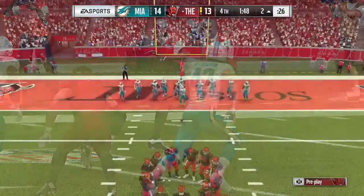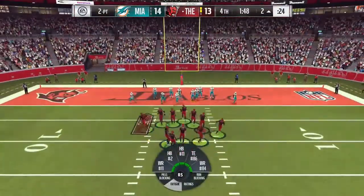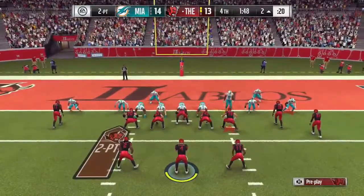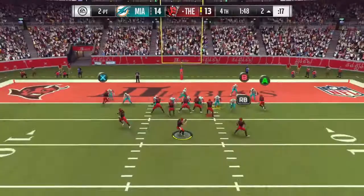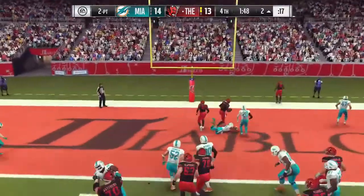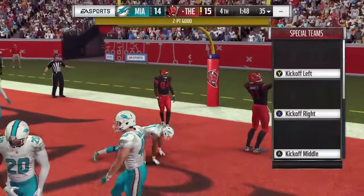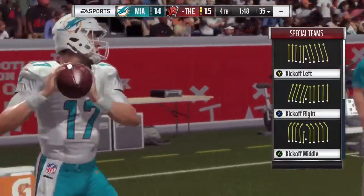I went ahead and took it in for the touchdown and I'm going for two — I don't ever play for a tie. It's your option to play for OT, but I went with the mesh play from the shotgun in the Patriots offensive playbook. I go to wide receiver one with a bullet pass to the inside.